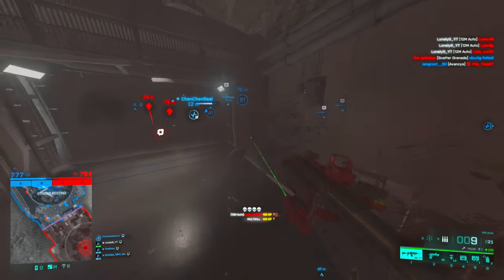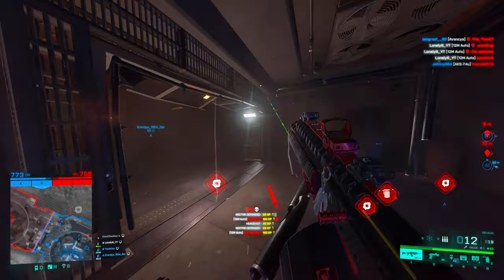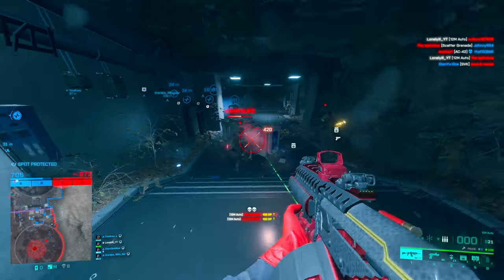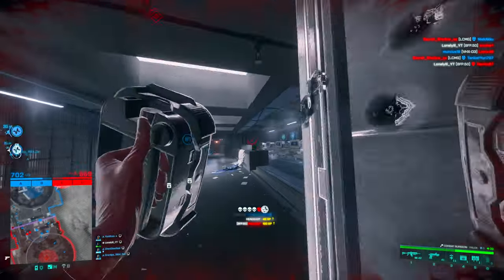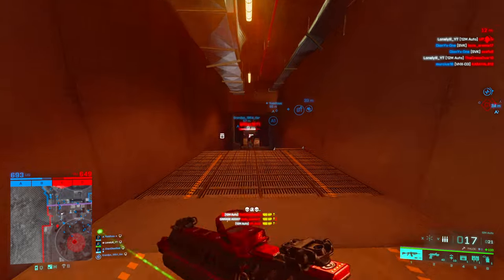It's a bit weird, but basically you should think about the shotgun as needing two shots to kill all the time — at least depending on your range, maybe even three. You should expect to get at least two shots out before your enemy goes down.